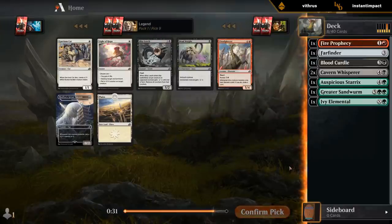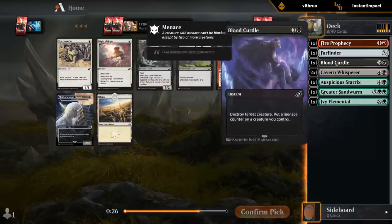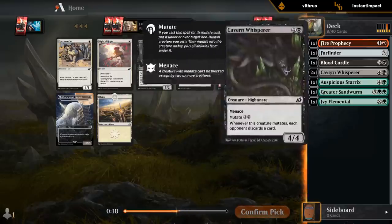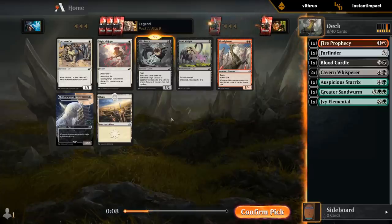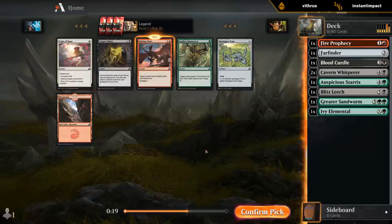Deadweight or Leech — there's also Cloud Piercer if we want to go heavier on mutate, but it is on the splash which is not amazing. Our deck doesn't have a ton of cheap interaction; we've got Fire Prophecy, and our deck's kind of slow, so maybe we want Deadweight. But I'm also a big Leech fan. It doesn't look like we wheeled that green two-drop. Corpse Churn or Raking Claws on the splash — I'll take the Claws.